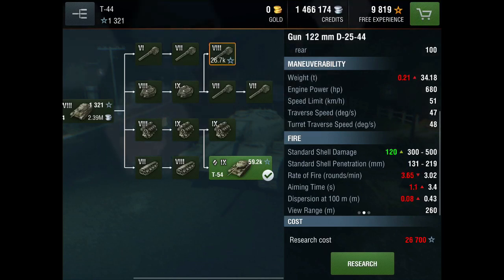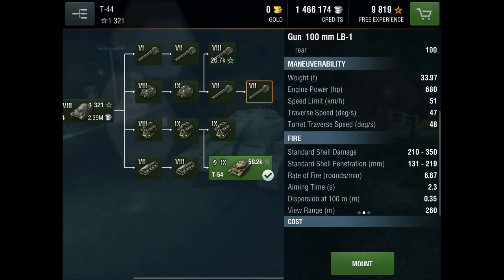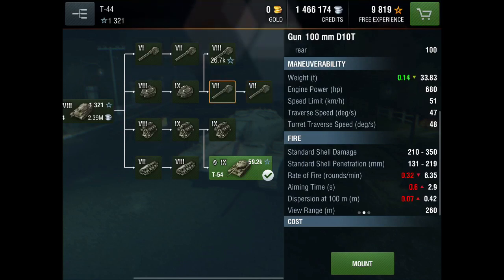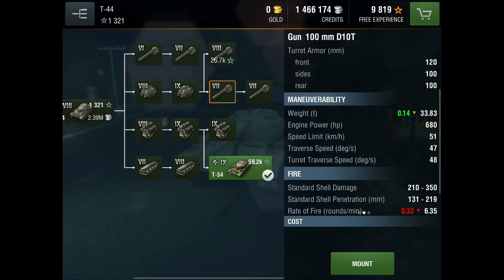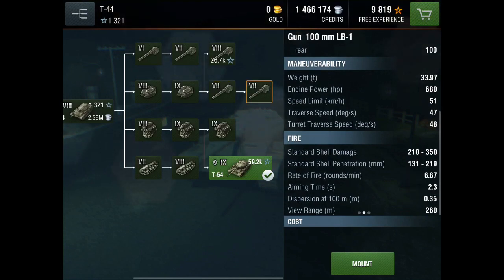There is also a tier 6 gun — a 122mm gun — that I would not recommend using because of the very slow rate of fire at 3.02 rounds per minute, only 400 alpha damage, really bad dispersion, and really bad aim time. Just don't use it. The best gun is the LB-1 versus the 100mm D10T. The LB-1 gets increased aim time, better dispersion, and better rate of fire, so that's the preferred gun on this tank.